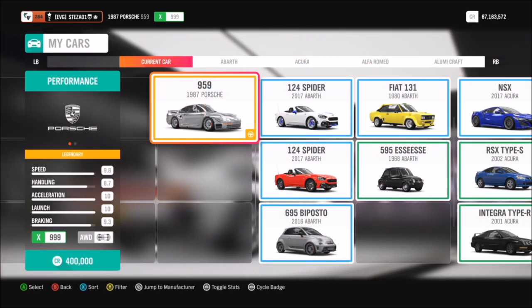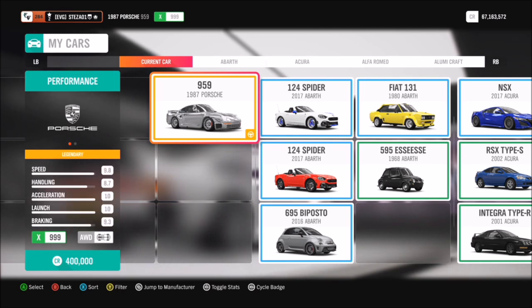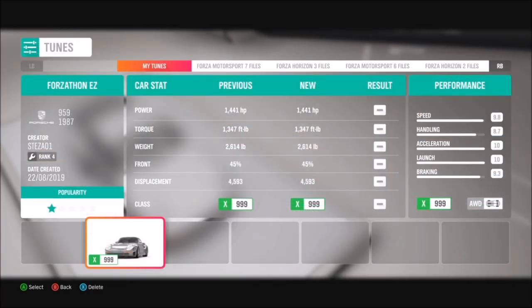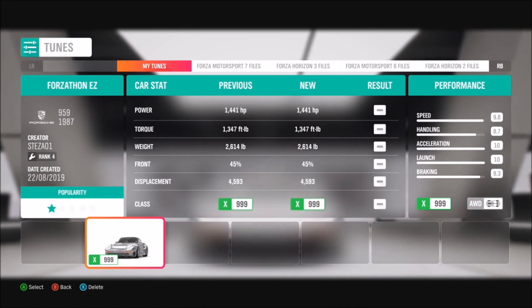Let's have a look at the actual car itself. If you buy it from the Auto Show, it's about just under half a million credits, but if you pick it up in the auction house, you can pick it up for a lot less. I have created a tune for it called Forzathon Easy, spelled E-Z, and hopefully it should help you guys complete some of these challenges.